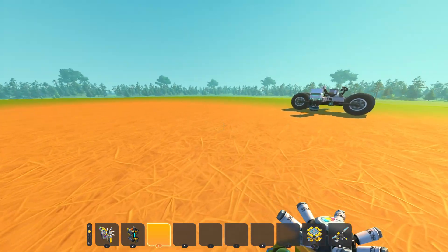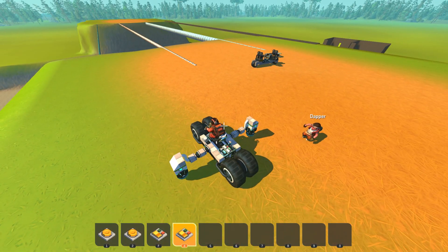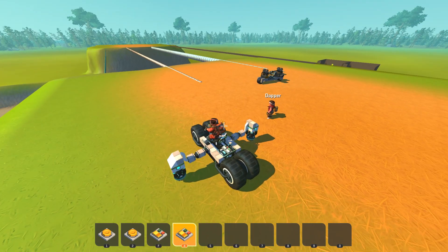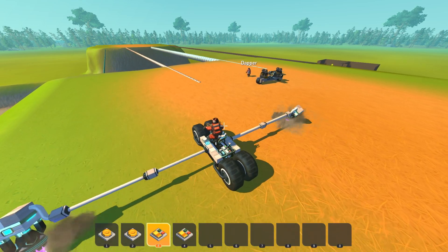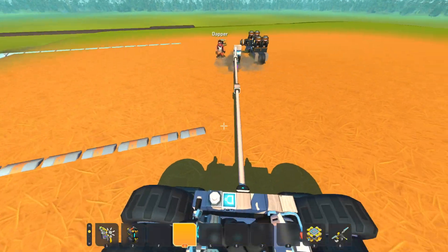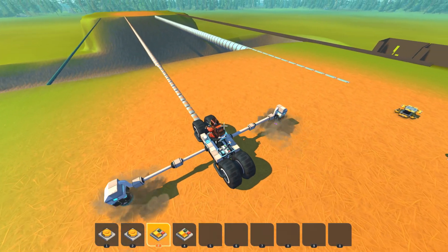Khan decides to go first and Dapper goes second. Khan's first attempt will be on pipe number three, worth three points. He lines up using the lift, noting the vehicle doesn't turn very fast which is intentional. He has an electric engine so once he starts moving he basically can't stop - locking the wheels dead will cause sliding.